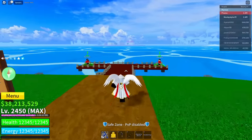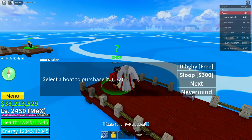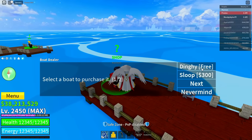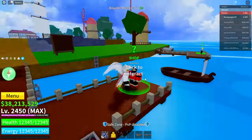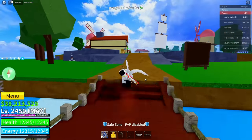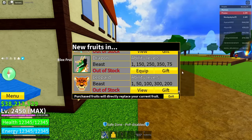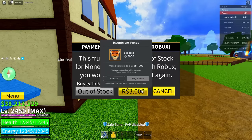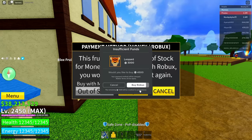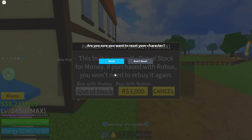Now go over to any one of the NPCs and buy something from them — you can even get the free ones. After that, go back to the Blox Fruits dealer, click on continue, go down until you see your fruit, click on view, click on the Robux icon once more, wait until it loads, then click on cancel. Now reset yourself.